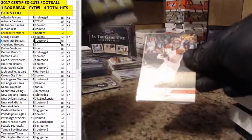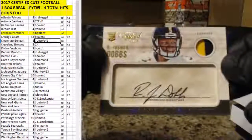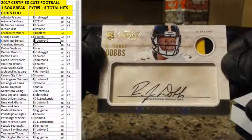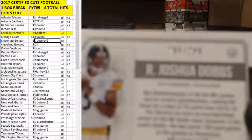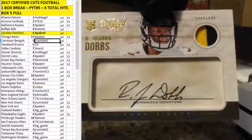Last pack: Eddie Lacy, Tyler Eifert, Jared Goff on the back. And our cut is Joshua Dobbs for the Steelers — that's a rookie cut, two-color patch. Not bad for the Steelers. Rambo getting that one. Numbering on Mr. Dobbs: 295 out of 299 for the Steelers. Nice signature here.